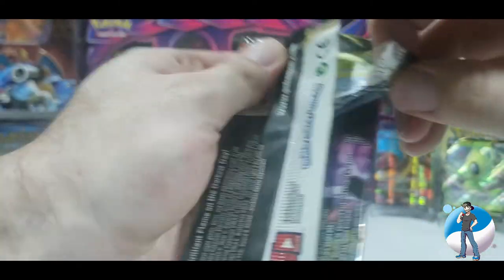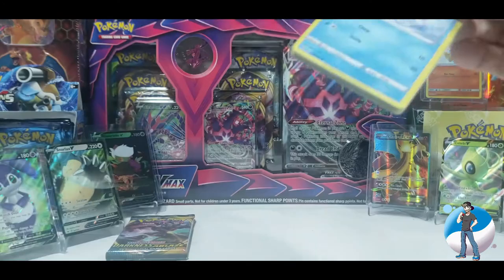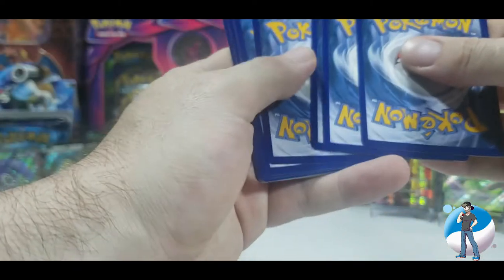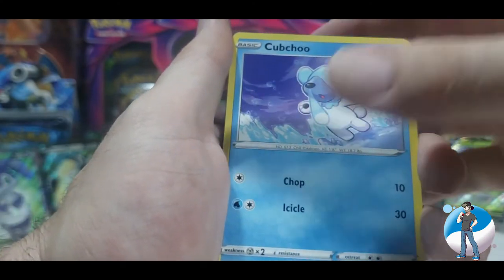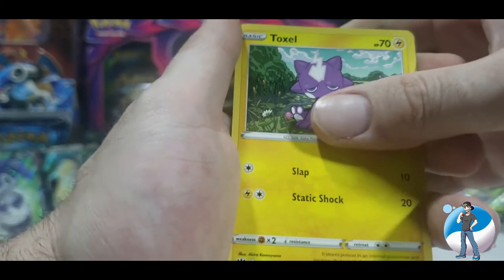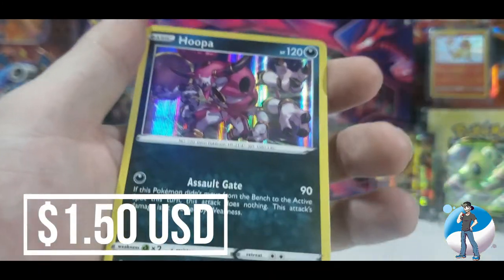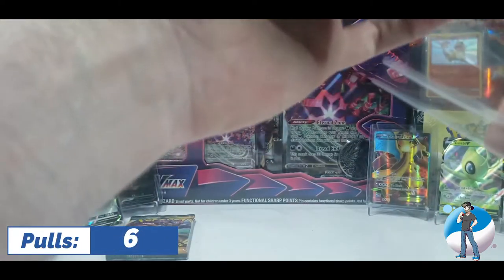Grimsnarl V Max on the front of the pack. Packaging removed, code card gone. Four from the back — fire energy to start, we are on fire. Yellhorn, Falinks, Kubfu, Chewtle, Wimpod, Bunnelby with the Mad Party, Toxel, Sinistea, Ursaring, reverse holo, and a holographic Hoopa! So far every pack has hit for Darkness Ablaze and I am not upset about that.